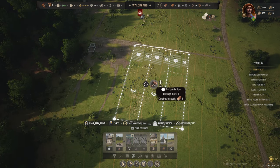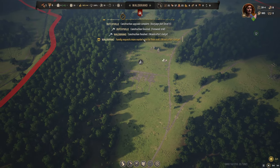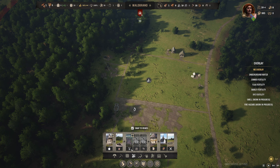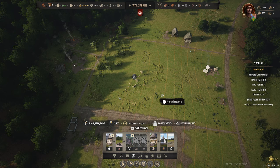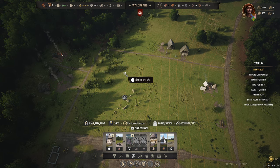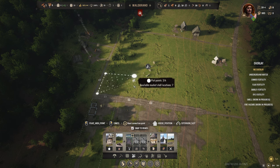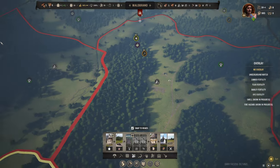Yeah, there we go. That's perfect. That are at least five houses that we can upgrade. We need a market spot over here. Just build a small market here. So they can put stuff over there.